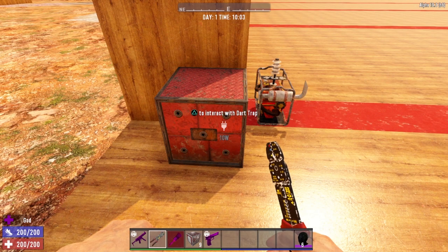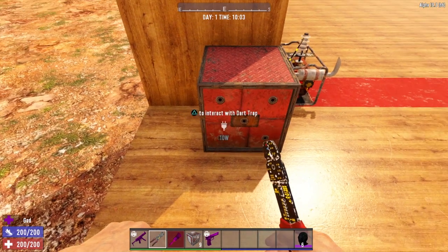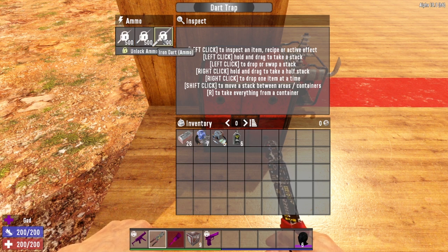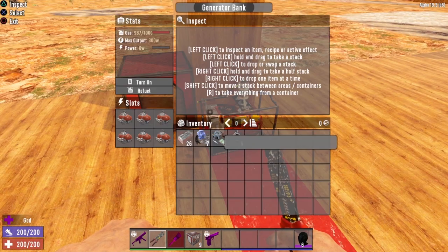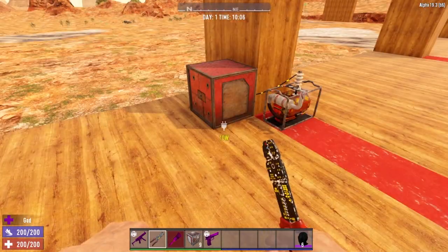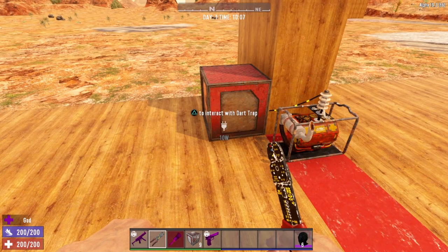Dart traps take 10 watts of electricity. First, hook up your generator to your dart trap — now it has power. Interact with the dart trap to bring up the menu with the ammo slot, and load in your ammo. You always want to make sure you click the lock ammo button — if you don't lock the ammo in, it will not fire. Lock it in and you'll see the padlocks, which indicates the ammo is locked and the dart trap is ready to roll. If we turn on our generator, the dart trap starts firing and will continue to fire until it runs out of ammunition, so let's turn the generator off so it does not continue to fire.